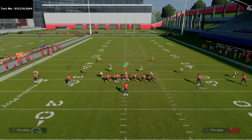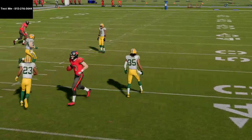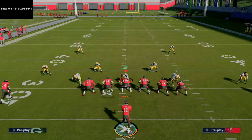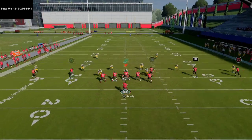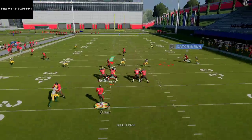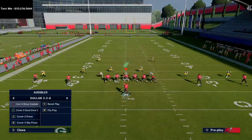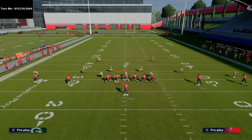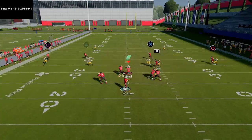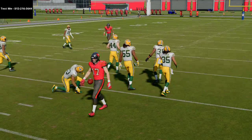With a cover two shell and all yellows shaded down, I can still work the backside — my second in route as it comes across the field fits right in that little window. If they don't have abilities on their corners, the corners won't touch it. If they do have an ability, just wait a split second longer — that corner is not going to react on that side.